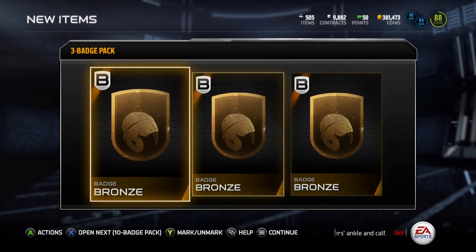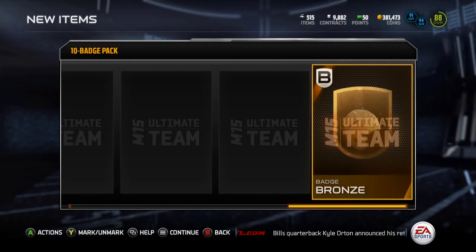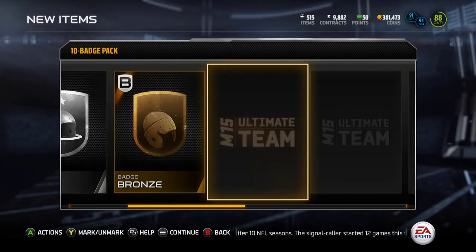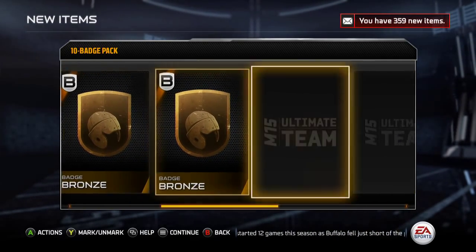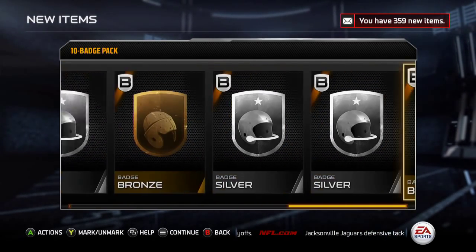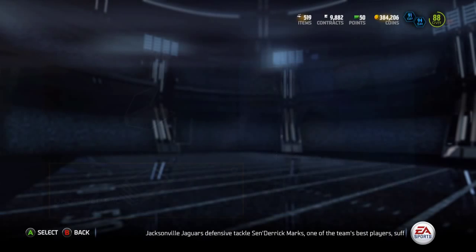From the three badge pack we've got five bronzes so far. Now into the ten badge pack: bronze, bronze, bronze, silver, silver, bronze, silver, bronze, bronze, bronze, bronze, bronze — let me guess bronze — oh, silver! So out of the ten badge pack I got four silvers and six bronzes. Not good but not terrible.